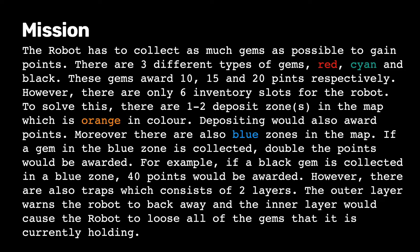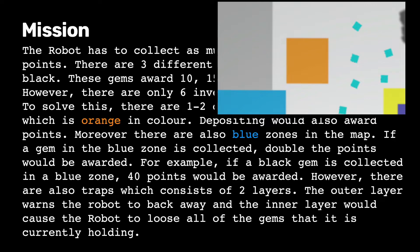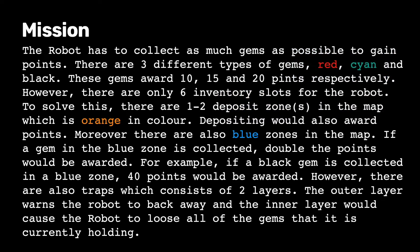However, there are only 6 inventory slots for the robot. To solve this, there are 1 to 2 deposit zones in the map which are orange in colour. Depositing would also award points.